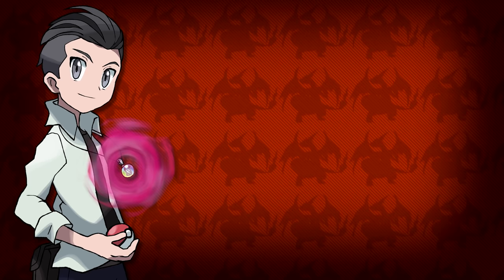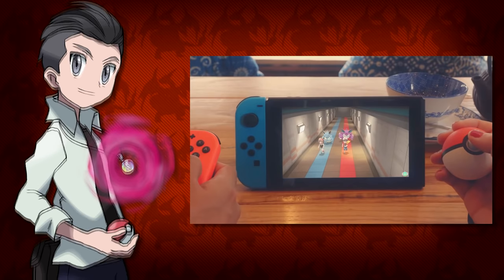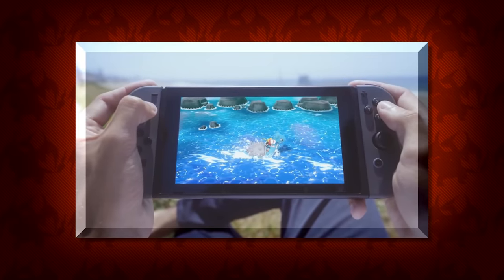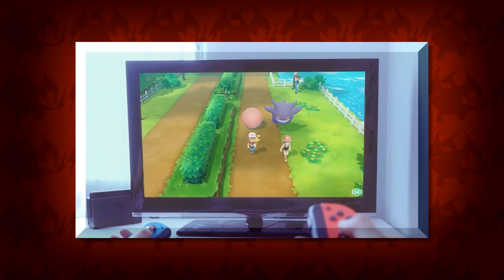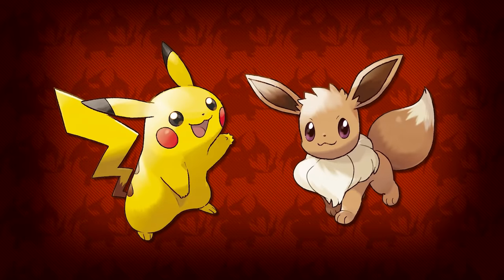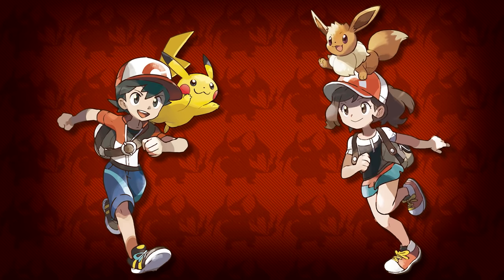Pokemon following you around is officially back and it's even better than ever. Pokemon are scaled a lot better, movements are completely different, and both players have the ability to have pokemon following them. Just look at Electrode — that's freaking adorable. And for Pikachu and Eevee specifically, Pikachu is on your shoulder and Eevee is on your head. It's so freaking cute.